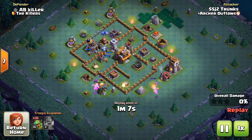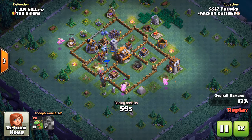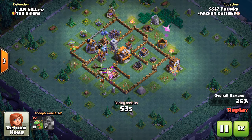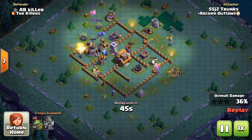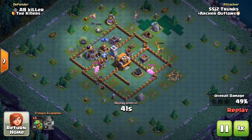Coming into another one: as you can see, there's not really any air-targeting buildings down at the bottom, so sending a single baby dragon down there will clean up the trash. Then use the battle machine to start tanking for the archer tower. The lower archer towers do a significant amount of damage, so you want to be able to take those out — having your battle machine handle those is very significant.